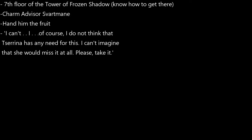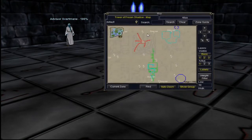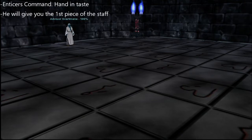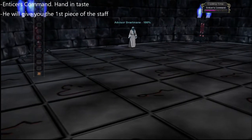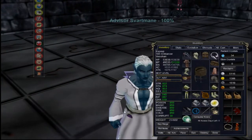Now you need to go to the Tower of Frozen Shadow and get up to the 7th floor. I'll leave it for you if you know how to do it - it's a little bit difficult. I'll assume you made it to the 7th floor. What you'll want to do is charm advisor Smart Rain and hand him the Taste of Enticement. In return he'll give you the first piece of the staff.